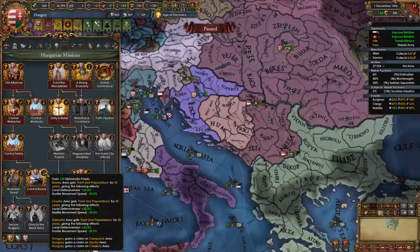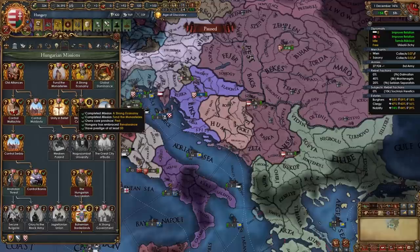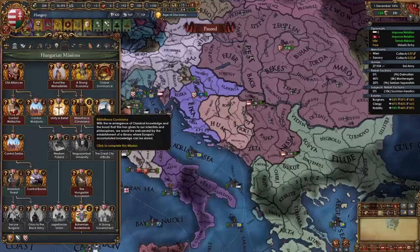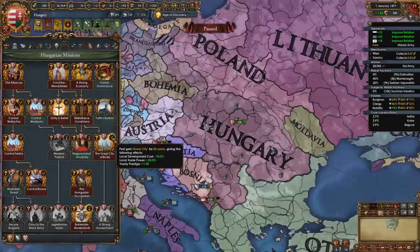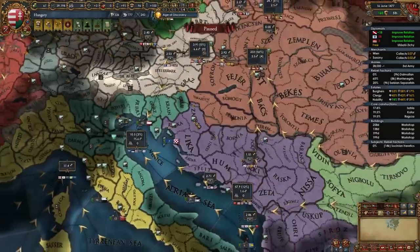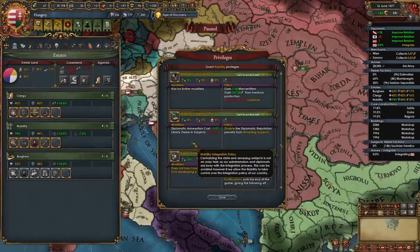Now I've taken those provinces and can take the mission Control Bosnia, giving more defensiveness and diplo points. I can also take the mission A Strong Economy, giving a construction discount and land force limit for 20 years. Because we have the Renaissance and Prestige, I can take another mission for a tech and idea discount, and the monument in our capital changes. Institution spread is nice. Because we developed our capital earlier, we should have more development than Vienna or Warsaw, enabling the mission The Great City of Buda, which gives a dev discount, trade power, and prestige. I've built buildings in Croatia's capital and the center of trade has spawned — go ahead and integrate Croatia, giving the nobility the integration policy.